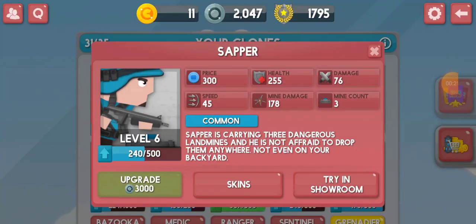Sapra is a common clone. His description says that Sapra is carrying three dangerous landmines and he is not afraid to drop them anywhere — not even on your backyard. So you guys gotta watch out for Sapra dropping his mines.